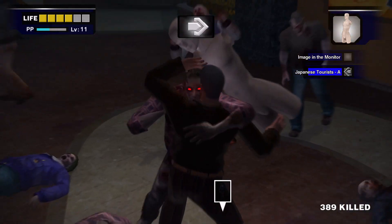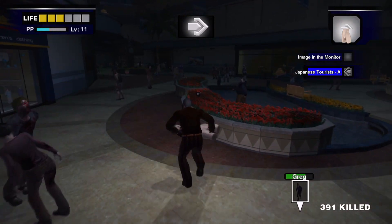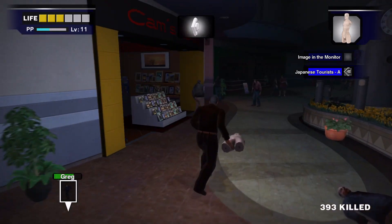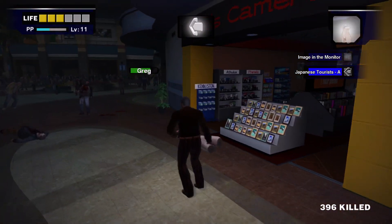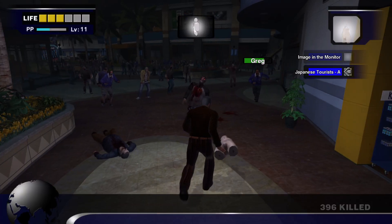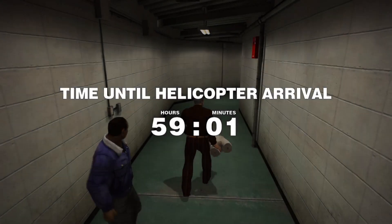Imagine the mannequin torso with fully leveled up attack power — it would probably kill Adam in about five hits or something. Come on, Greg. Smith's traveling with Greg.